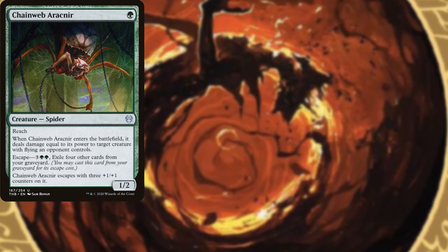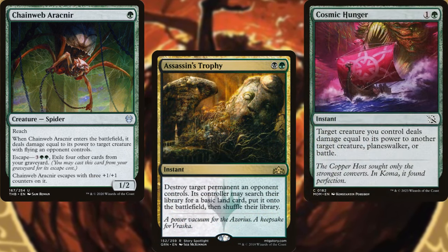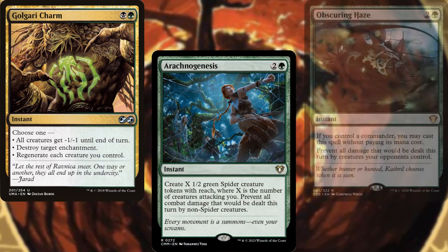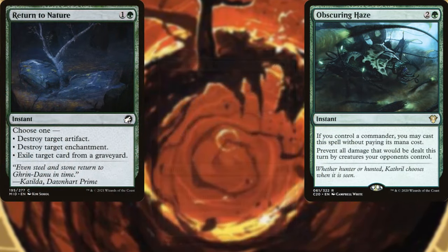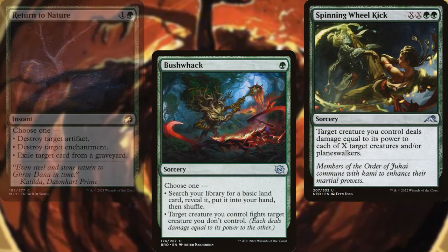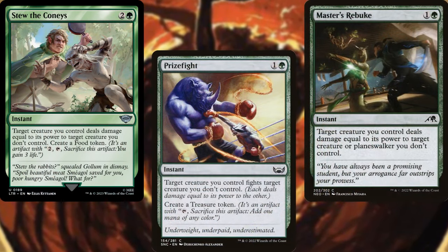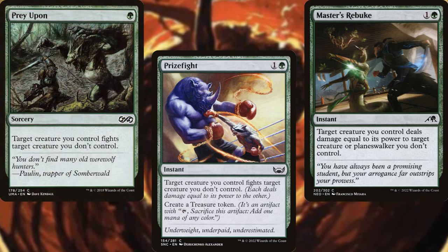Chainweb Arachnir, Assassin's Trophy, Cosmic Hunger, Golgari Charm, Arachnogenesis, Obscuring Haze, Return to Nature, Bushwhack, Spinning Wheel Kick, Stew the Conies, Prize Fight, Master's Rebuke, and Prey Upon help us to keep our opponents in line.